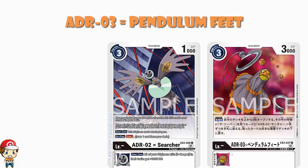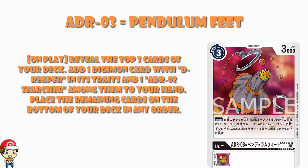The first ADR02 Searcher you play becomes a one-cost; after that it's free. You cannot attack players but you can attack Digimon, and when you play it you draw a card. It's a really nice card. So if you're playing a D-Reaper deck, ADR03 Pendulum Feet is clearly great — it draws extra cards, searches things out, gives consistency, playing one card and potentially getting two back.